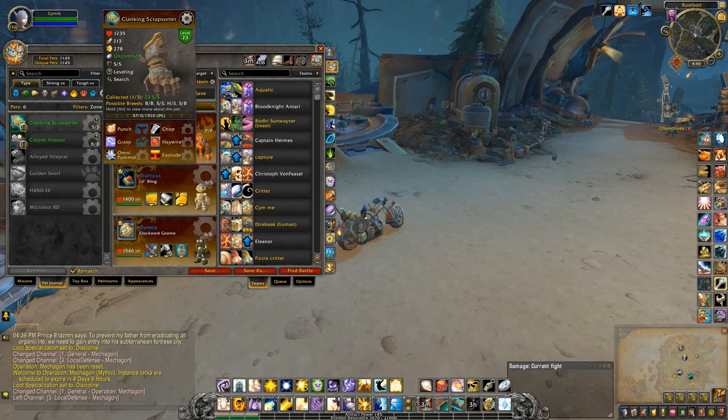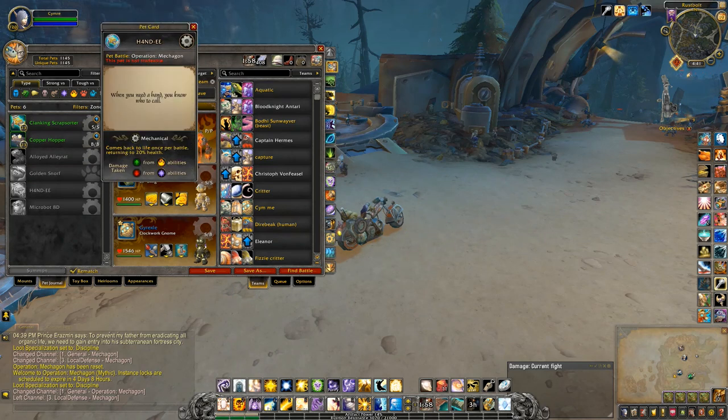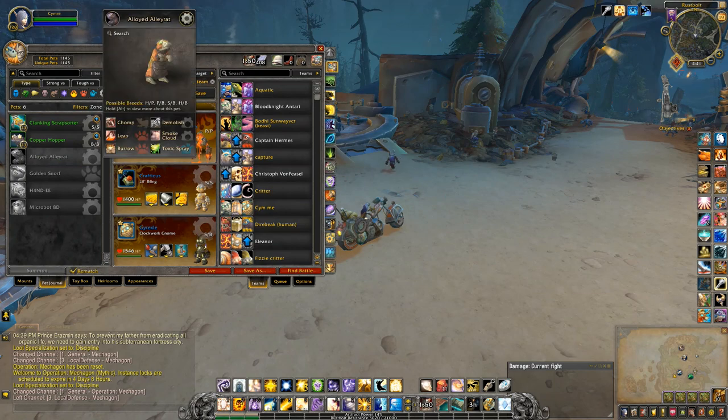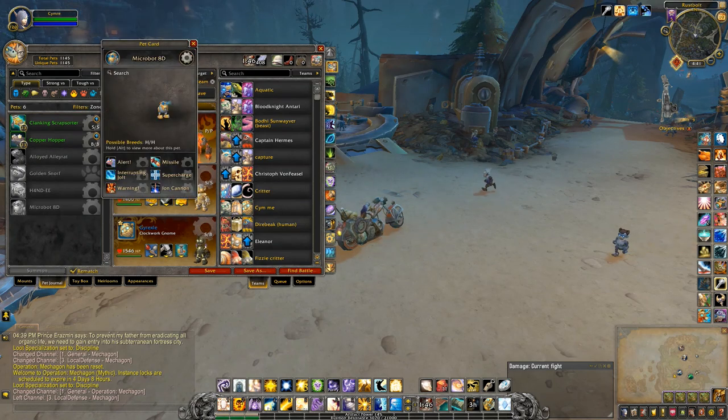A few of these are wild pets: Clanking Scrap Sorter, Copper Hopper, Alloyed Alley Rat, and Handy. Although Handy you actually have to access the lower level of the dungeon. Seeing that I came in here by myself, I'll only be able to get the first three. The other two are actually drops from bosses in the place.